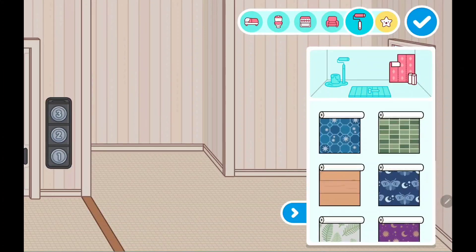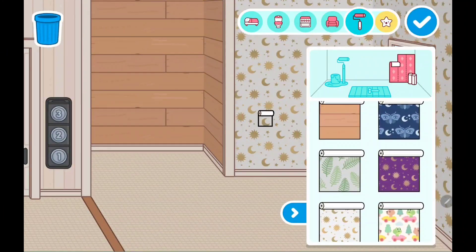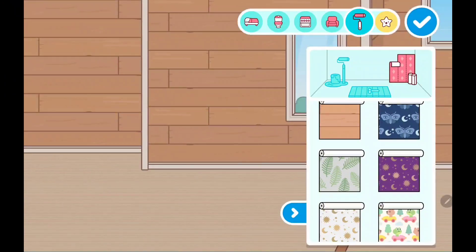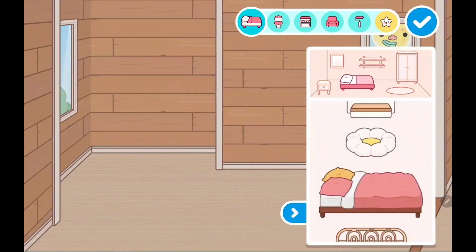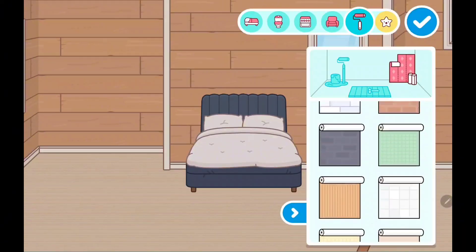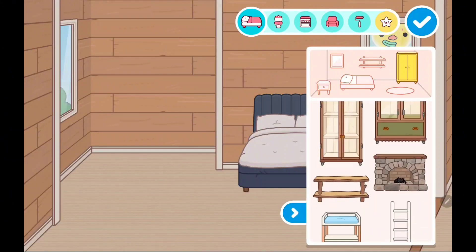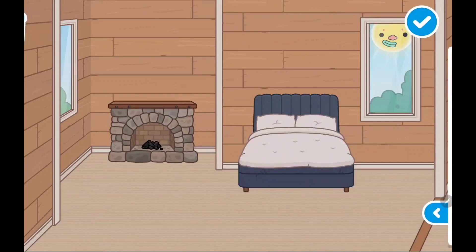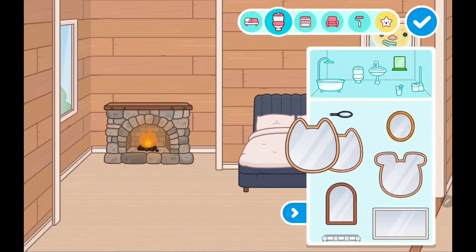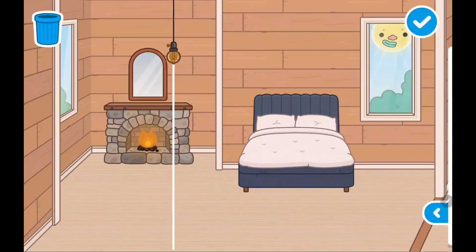We're here at the second floor now. Let's recolor everything here because it was my old house color. This looks so nice! Let's start from the bedroom. The bedroom is going to look super cute because it's going to be full of autumn stuff, pumpkins, fireplaces, and mirrors.